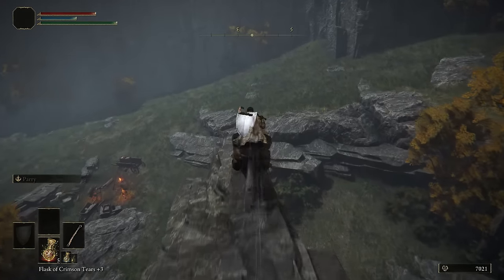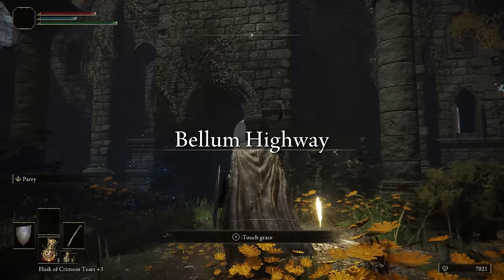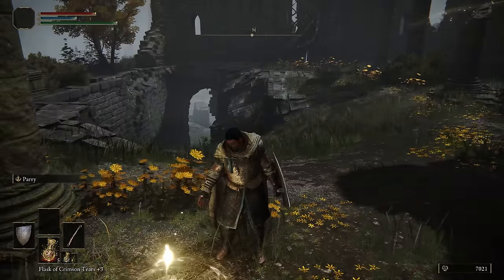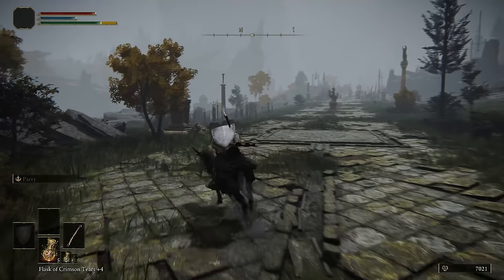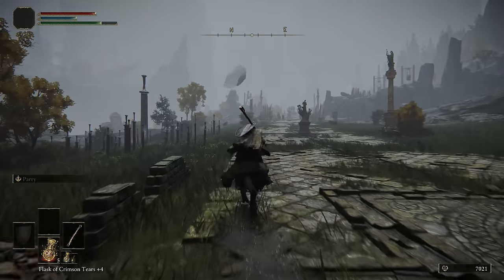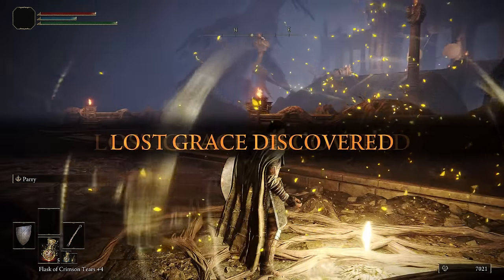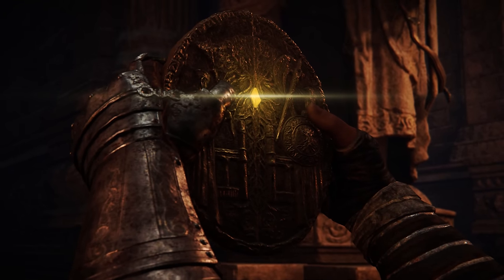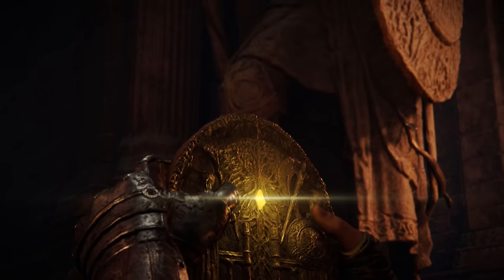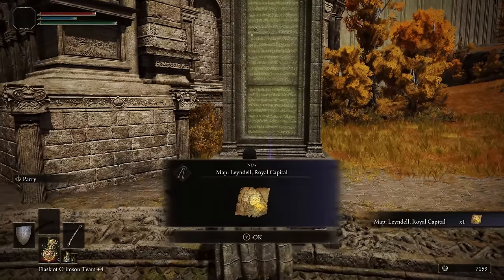Keep following the Road to the Manor north and then eventually east until you can jump across to the Bellum Church. Grab the Bellum Church Site of Grace as a checkpoint, and be sure not to forget to pick up the Sacred Tear on the back side of the church as well. Keep following the Bellum Highway north while dodging any incoming threats. Grab the Site of Grace for the Grand Lift of Dectus because we'll be coming back here later. Then move forward and present the completed Dectus Medallion to use the Grand Lift of Dectus and reach the Altus Plateau. Grab the Altus Plateau map fragment as well as the Leyndell Royal Capital map fragment.